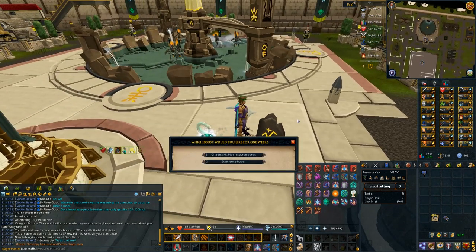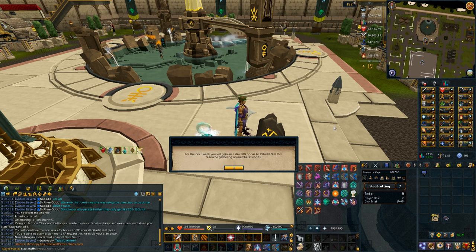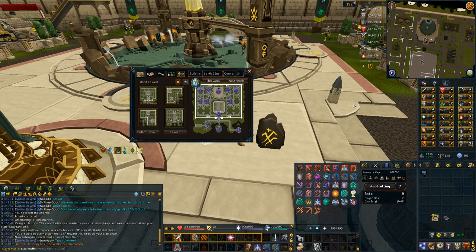We're going to attune to avatar and we're not going to choose to buff right now — we're going to choose citadel plot resource bonus. This gives us a 50% bonus to citadel plot resource gathering, which is incredibly useful.